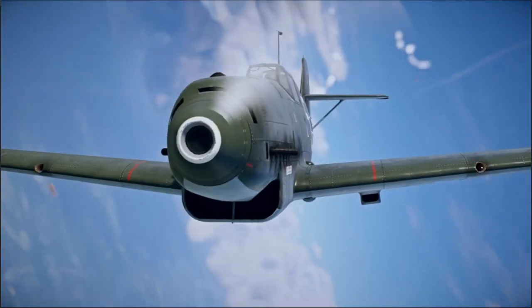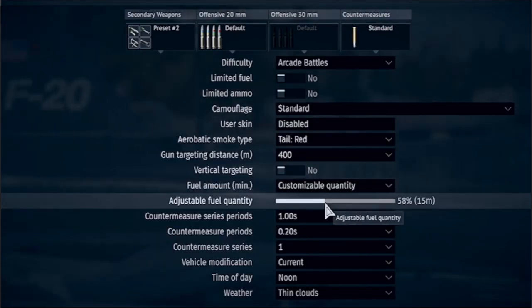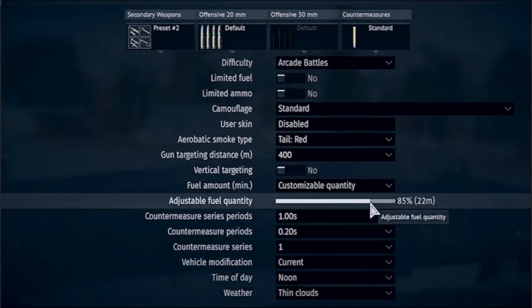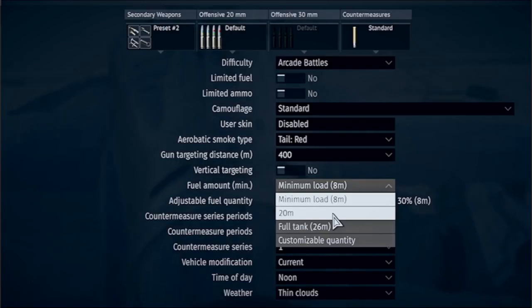One of the most requested reworks was the aircraft fuel system. You can now use a handy slider to fuel the internal tanks of your planes and helicopters. No need to pick between minimum load and a full tank — just drag the slider and pick just the right amount for your next battle. If you feel like the old system worked just fine, you can still use the old presets. They're not going anywhere.